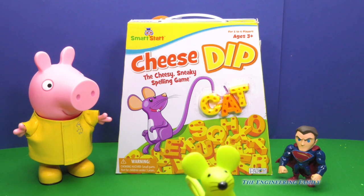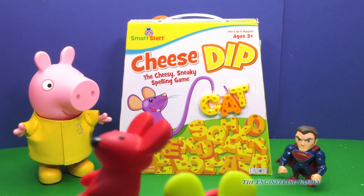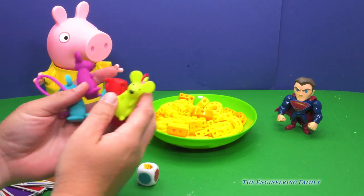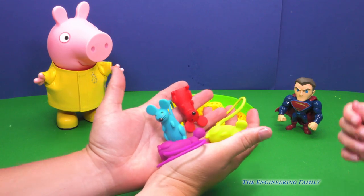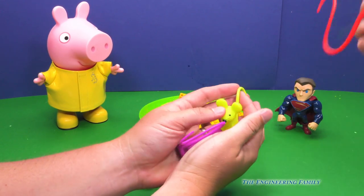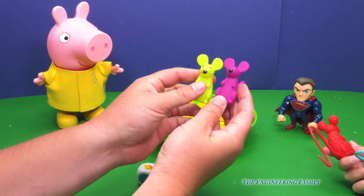Uh oh! I already see the mice! Get away mice! Okay, the first thing we gotta do is pick two mice, because we only have two players. What color mice do you want, Assistant? These two! Blue and red! And I'll have purple and greenish yellow.